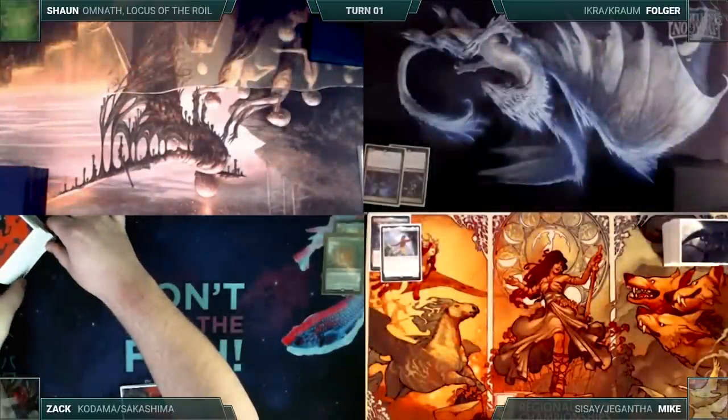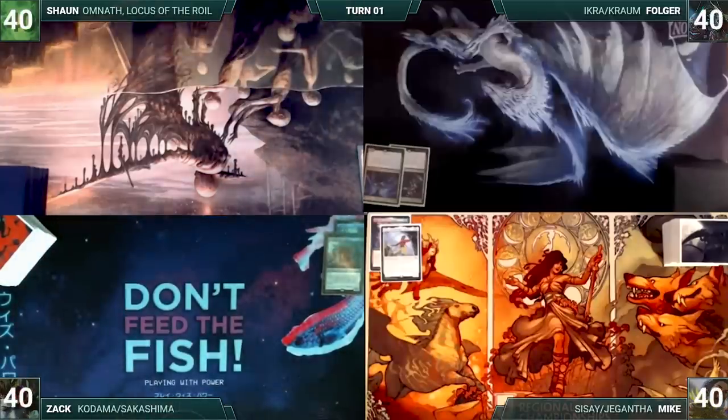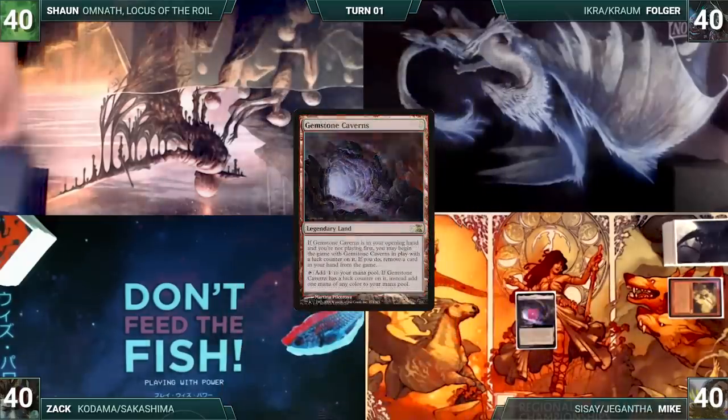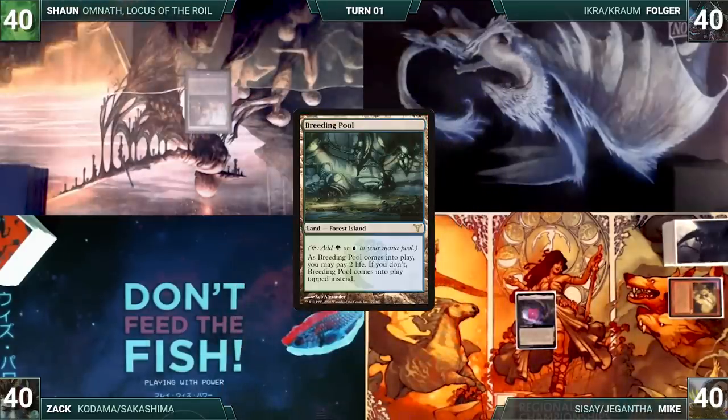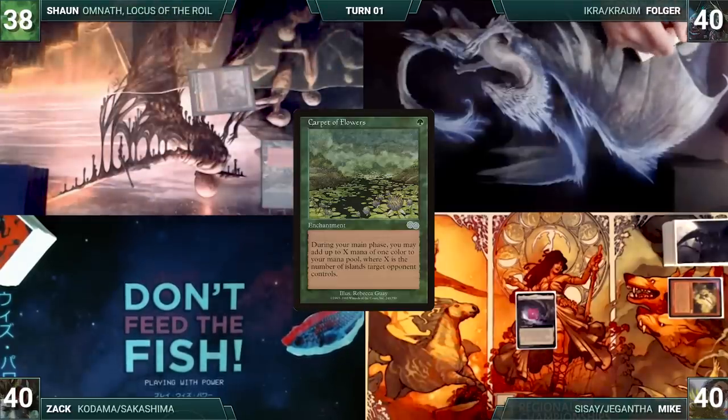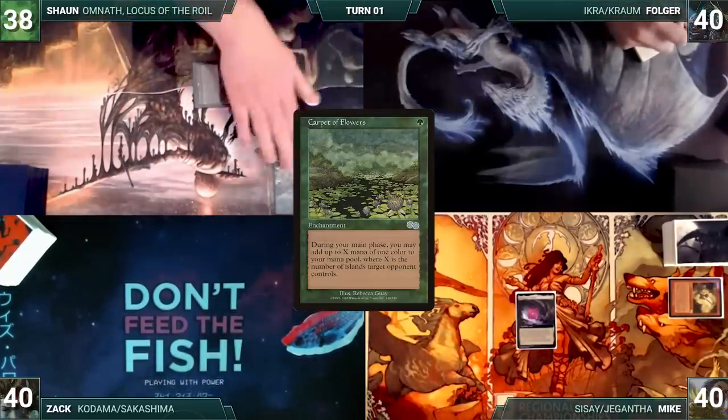Sean opened the most fetches in his boxes of Modern Horizons 2 and gets to start us off. But Mike has a pre-game action and puts Gemstone Caverns onto the battlefield, exiling Gamble. Sean draws a card for turn and plays a Breeding Pool untapped, paying 2 life. He casts a Mike-sad-altered Carpet of Flowers. With the shameless plug over and carpet resolving, Sean passes.